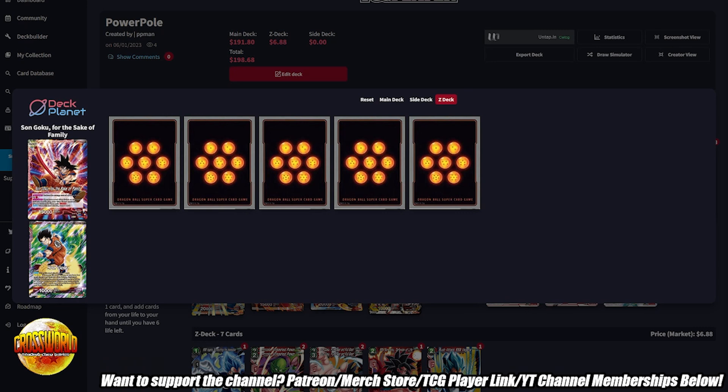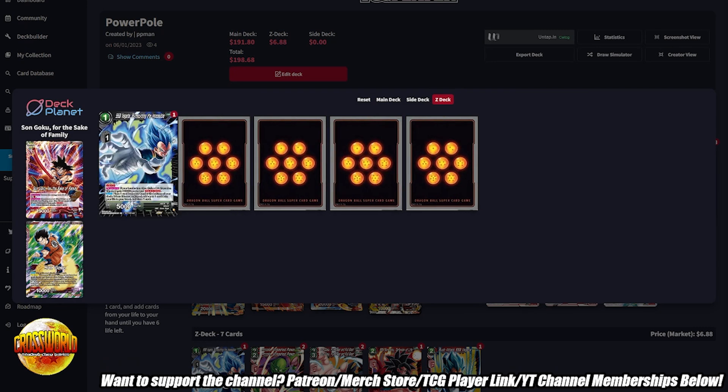Now let's look at the Z deck. We have one copy of Surmounting — I haven't really needed it, but we are a six-life awakened leader and we don't have other real ways of getting down to five or four. From five we can go to four by using a blocker to attack, but we don't have a real way of going to six on command, so it is still worth including in the Z deck for that reason.